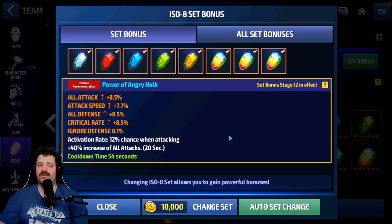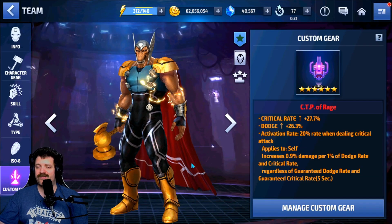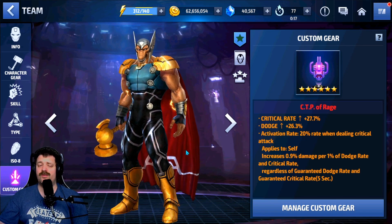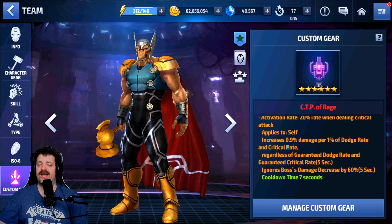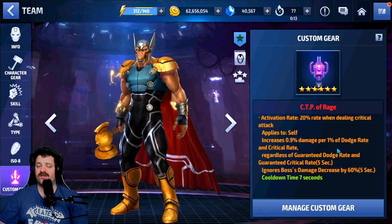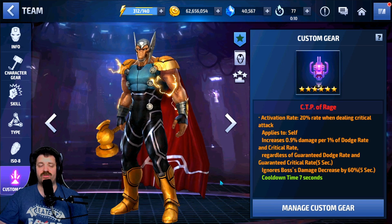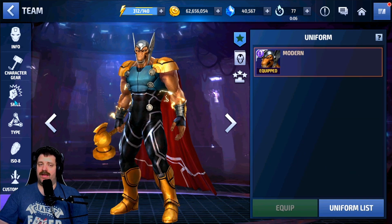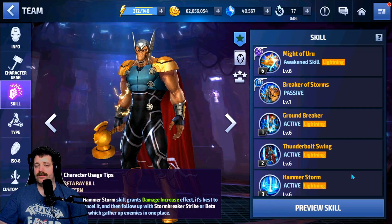For the ISO sets, we have a fully awakened Power of Angry Oak set, giving 8.5% all attack, all defense, critical rate, ignore defense, 8.1% attack speed, 7.7% with a 40% increase of all damage proc on the ISO set. For custom gear, we have CTP of Rage: 27.7% critical rate, 26.3% dodge rate in max stats — 0.9 per 1% dodge rate in critical rate — and boss damage decrease by 60%. He does not have a uniform.